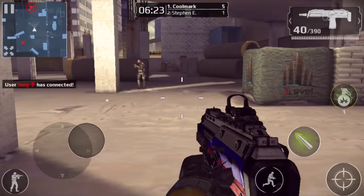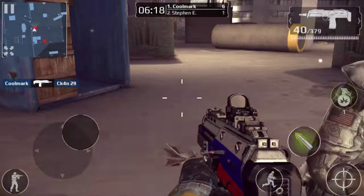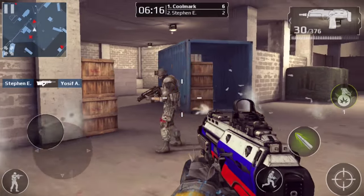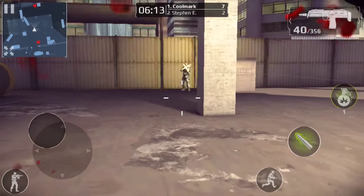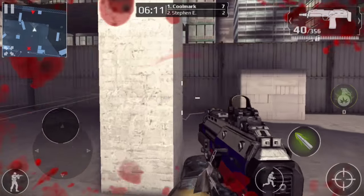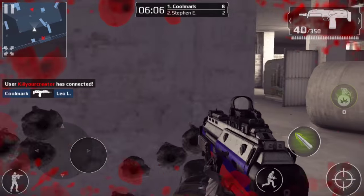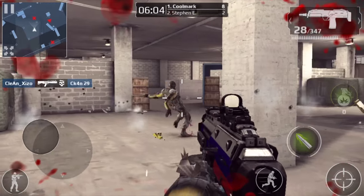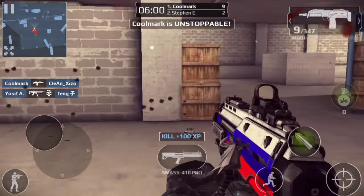I can't really show other people getting their health drained, but you'll see they'll move slower if I throw a grenade and they walk through it. I threw a grenade there - you can see him walking slower right there because he was in the toxic gas.